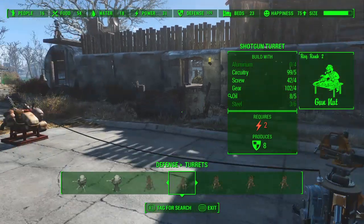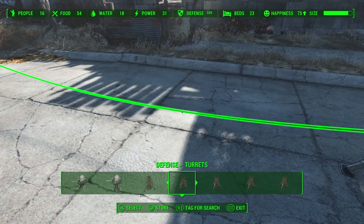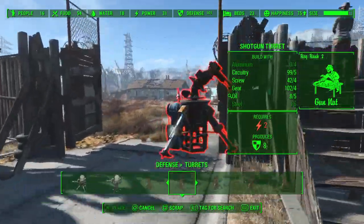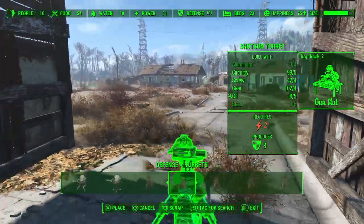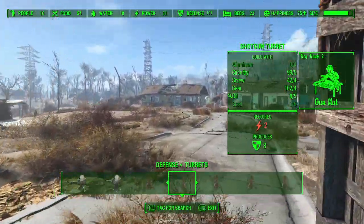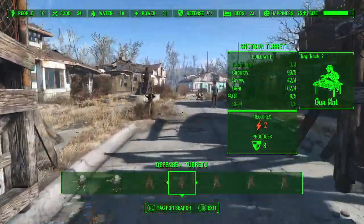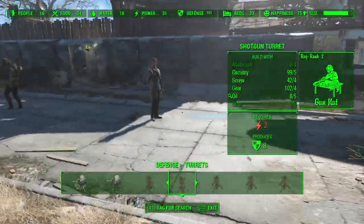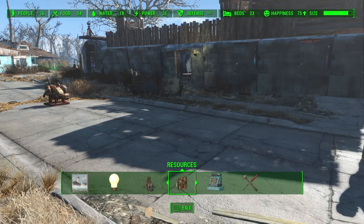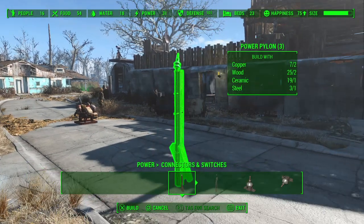Well, that's where pylons and power conduits come in. Let's say we want to have the turret guarding my front entrance, which is the gate right here. Now here's where pylons come into play. Go to the power category, connectors and switches, and now you see the basic pylon. It requires copper, wood, ceramic, and steel, but minimal amounts of all four of those.